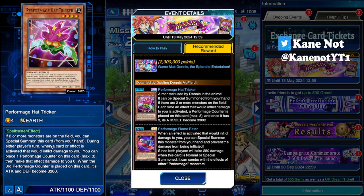The first event card is Performage Hat Tricker. When 2 or more monsters are on the field, you can special summon this card from your hand. During either player's turn, when a card or effect is activated that deals effect damage to you, place a Performage counter on this card, and that effect damage becomes 0 — maximum of 3 counters. When the 3rd Performage counter is placed on this card, its attack becomes 3300. So essentially if your opponent plays a burn deck and you have this card on the field, you can keep stacking counters up to 3, giving you a 3300 attack Level 4 monster just like that.